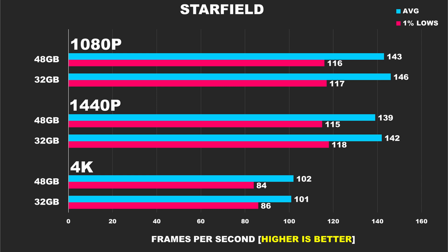Bethesda's Starfield is next, and here the story is much the same. Both setups average above 140 FPS at 1080p. At 1440p it dips slightly, but numbers are again within margin of error. At 4K, performance levels out at just over 100 FPS, proving that Starfield's performance isn't impacted at all by going beyond 32GB.